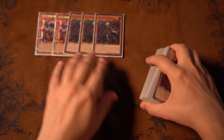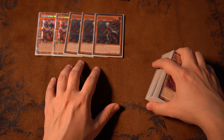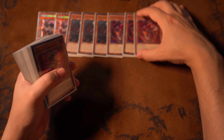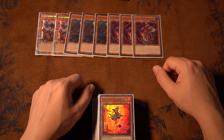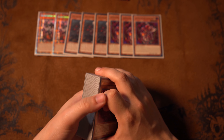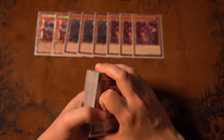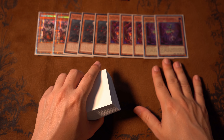I'm still playing triple Fallen of Albaz because at three he's at his best. If I'm running three Branded Fusions, I'm running three Fallen of Albaz — that's just how it's going to go. For the Despia package, it's a pretty small package since I had to make room. I was running 46 cards before but settled on 45 for consistency. Triple Aluber the Jester of Despia is your main searcher — an obvious and really good choice.